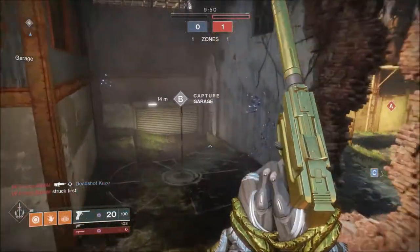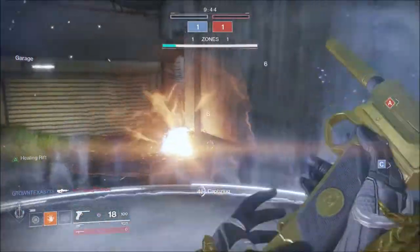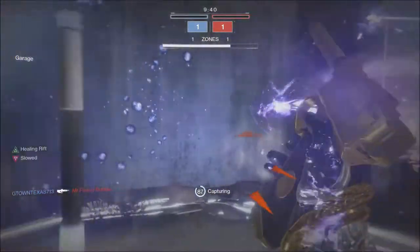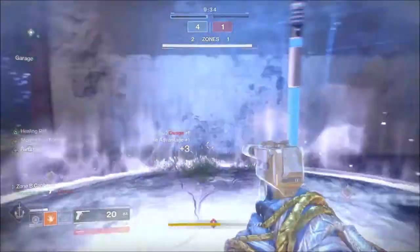Alright, Countdown Control. I'm gonna go straight for B because B is best — it's also very close quarters. Just gotta hold the fort down, throw a grenade there, and take this point for myself. You captured zone B!